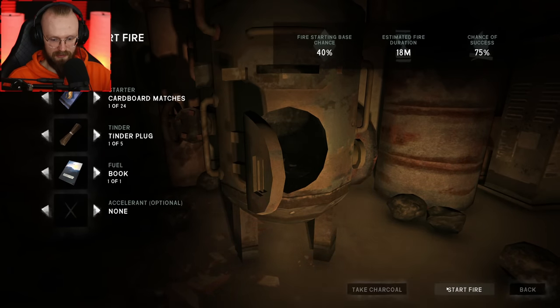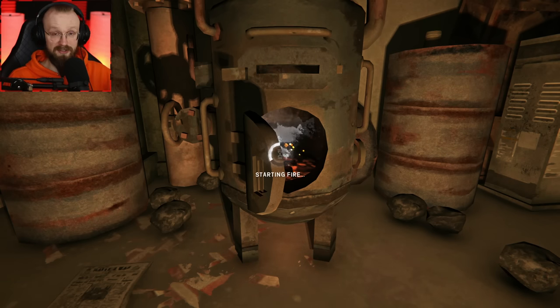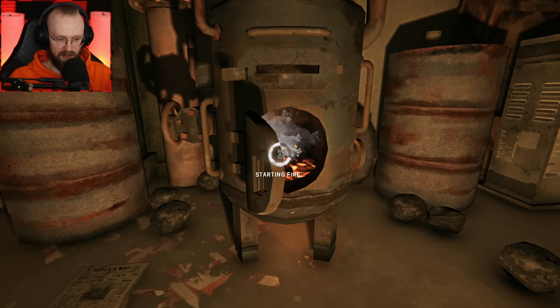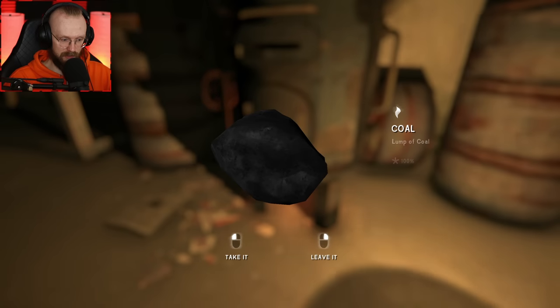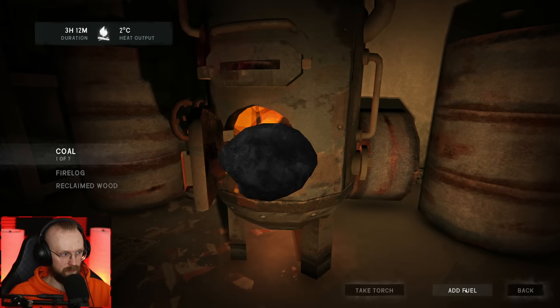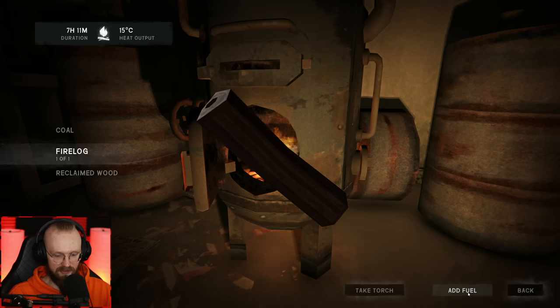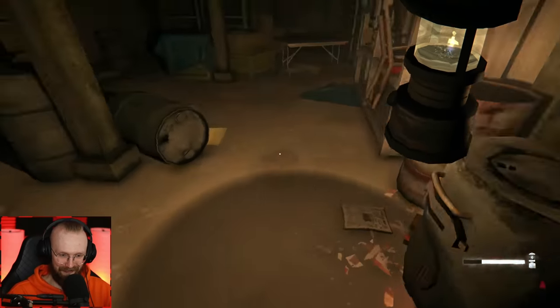We don't need any accelerant, so let's just start the fire. Here we're going to cook our fish, and maybe we're going to start crafting those crampons. There's lots of coal around this place so I'm just gonna dump all of it inside the furnace. It's going to last for a few hours so I have enough time to craft those crampons. Adding fuel — it lasts for seven hours, nine hours with the fire log. Lovely, this is bloody lovely.